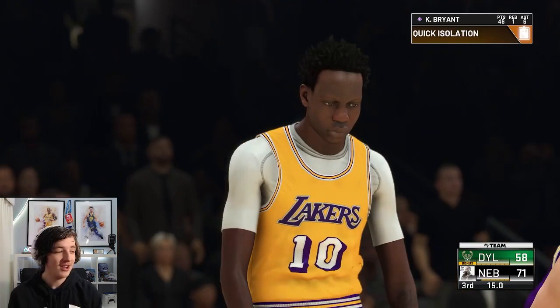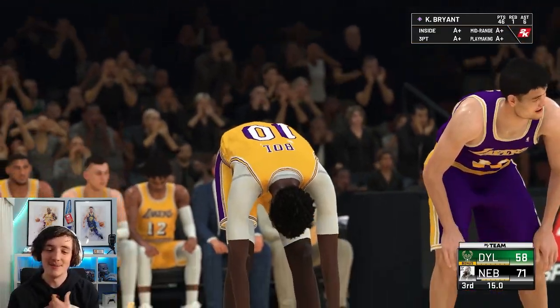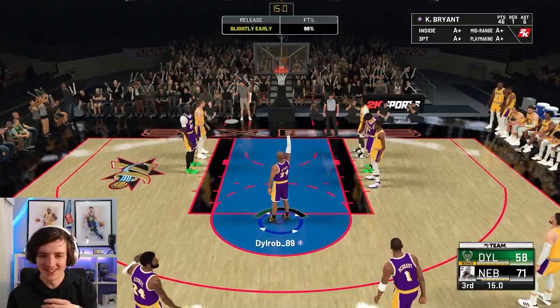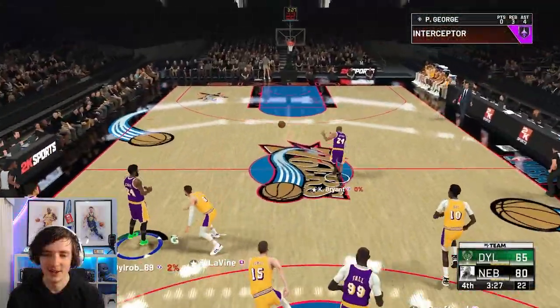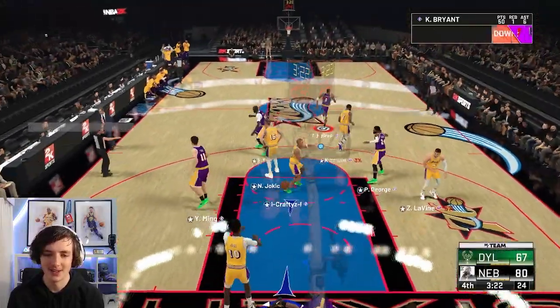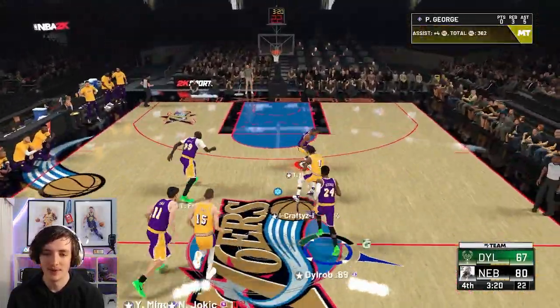Nobody can defend this game. You can say it's just because I don't know how to defend, but when you don't have to green it's just ridiculous. This is just silly. Another steal — Kobe on the fast break with a showtime dunk. We're getting takeovers now. Foul him, foul — we don't have all the players back.